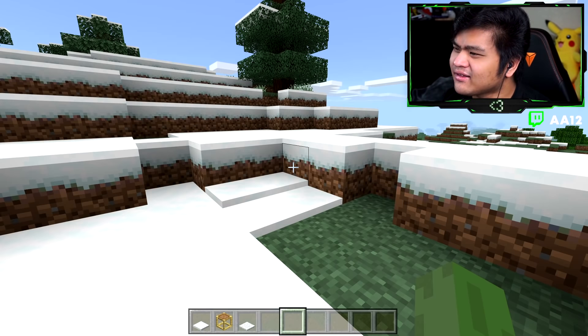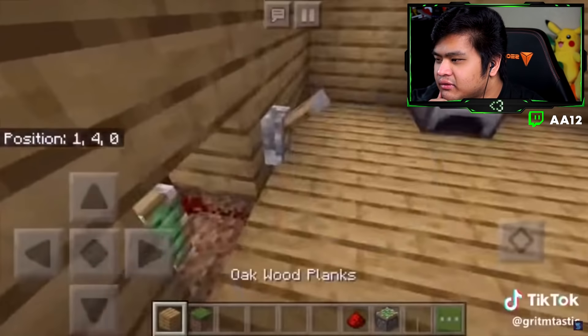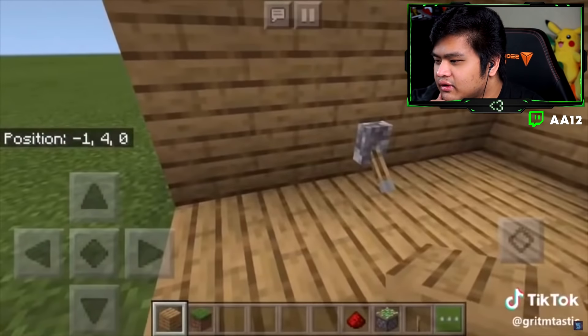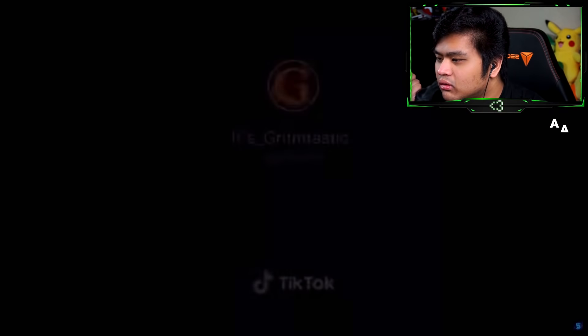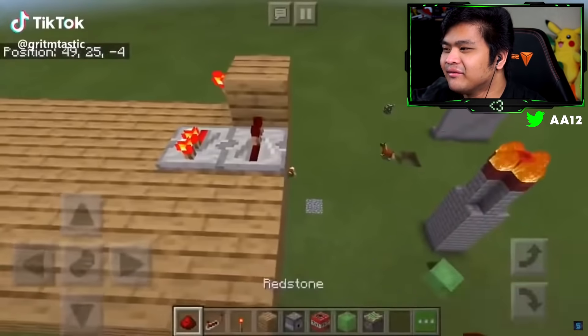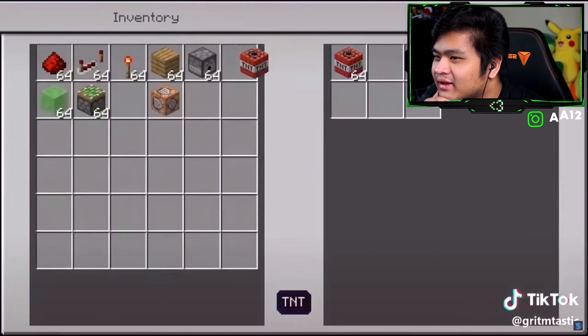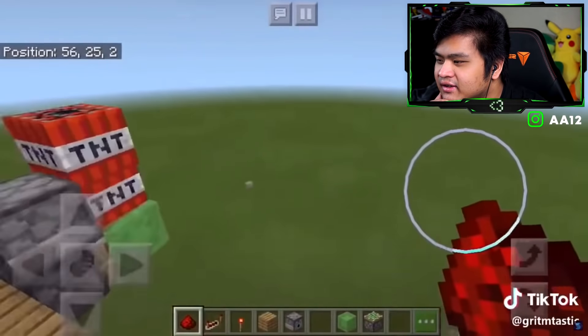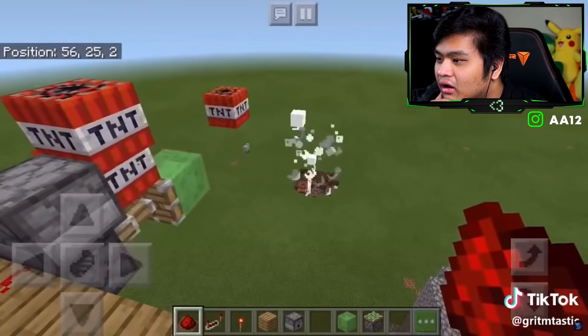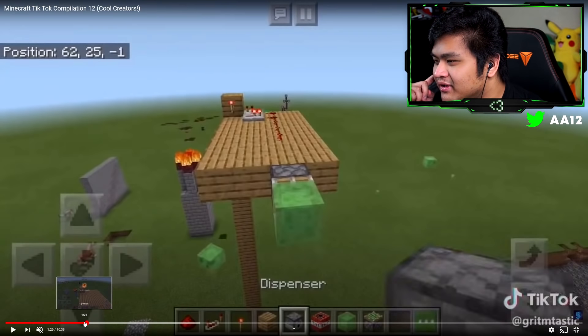What's going on here — a piston and then a redstone signal. That's just a quick secret base so we're not going to do that one because I know that one definitely works. But what's this about? You put dispensers, TNTs... let me watch this a second time just to make sure I know how to build it.